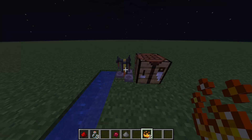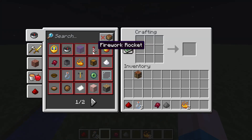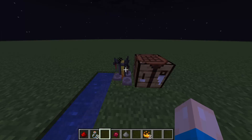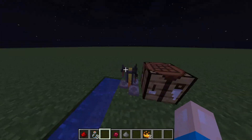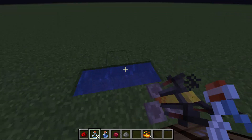Now you're going to put all these things together in the brewing stand. To make the brewing stand, you're going to need some cobblestone — cobblestone is the easiest to get — and a blaze rod. That's how you craft a brewing stand, or you can find one from a nearby village.